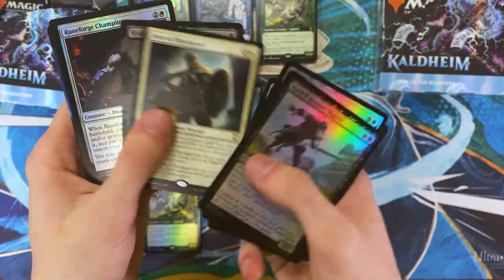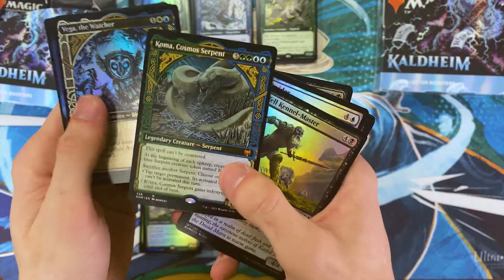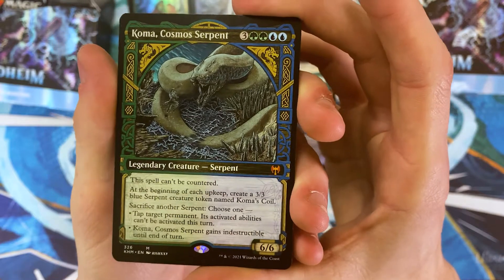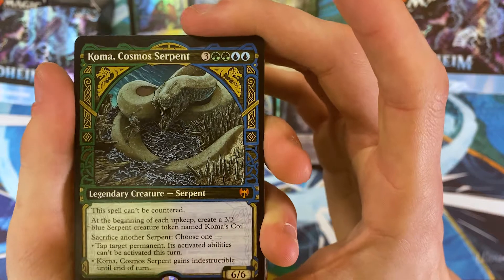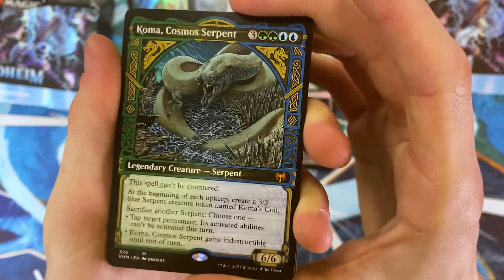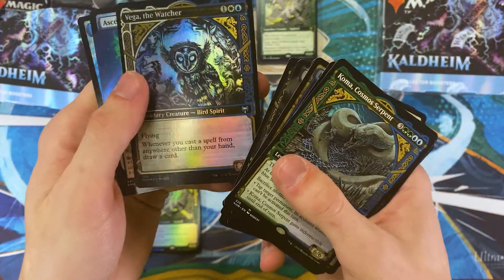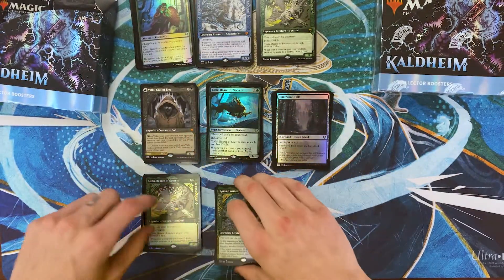Hero of Bretagard. Koma, Cosmos Serpent — okay, this is pretty dope. I've lost a lot of games of Magic to this card, and I'm certain I'm not the only person. Why does it say 'each upkeep'? Why?! Vega, the Watcher, and an Ascendant Spirit.